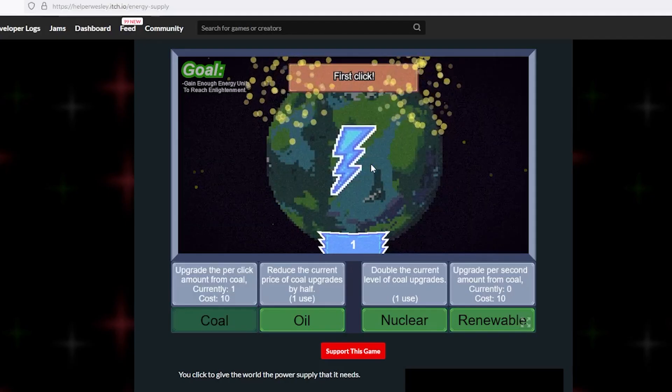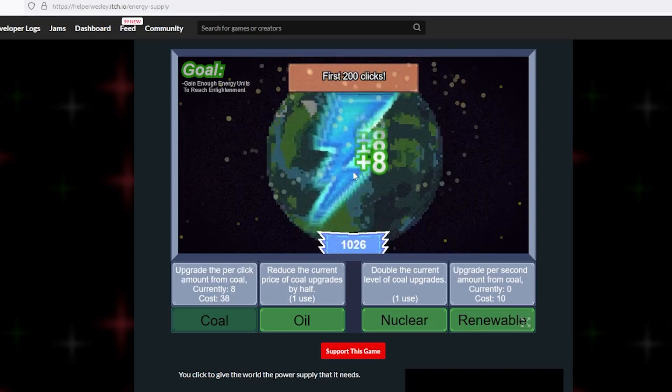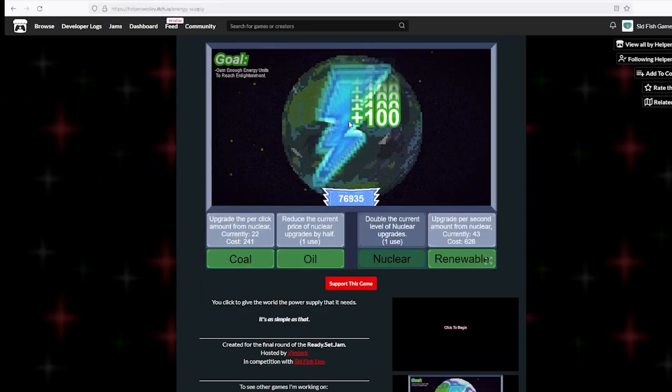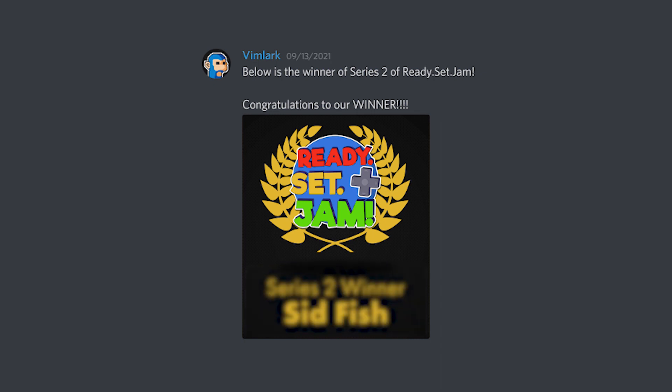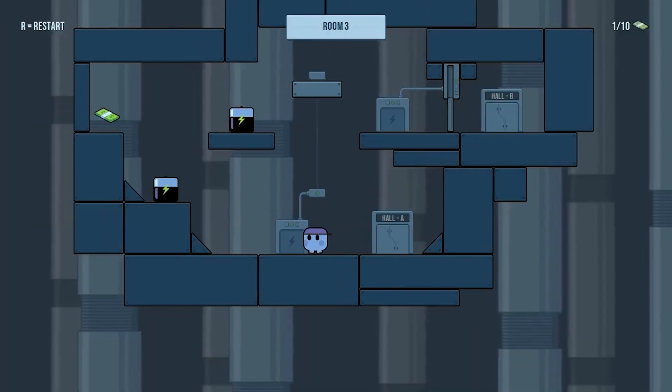My game was up against Helper Wesley's power management environment clicker game called Energy Supply. He did a great job nailing the theme and restriction and adding a huge amount of achievements and humour throughout the game. I strongly suggest you check it out too. A few weeks later we had the final result — I'm happy to announce that I won the series.